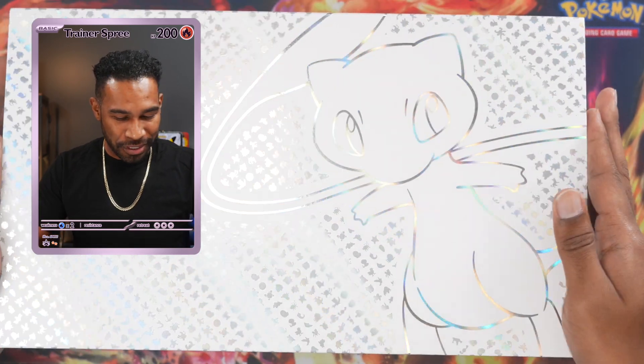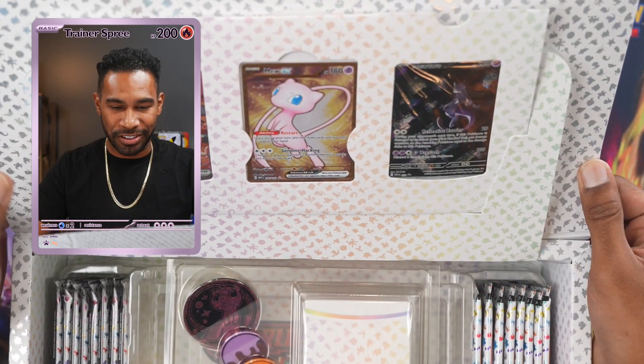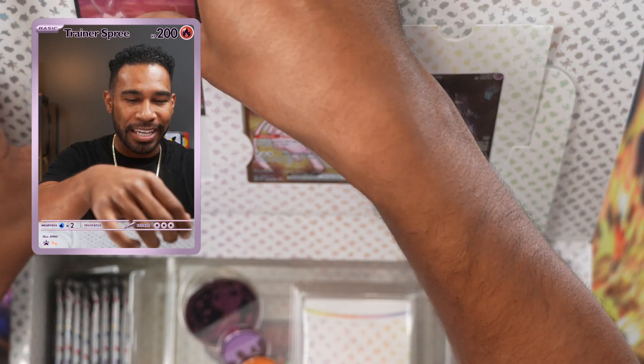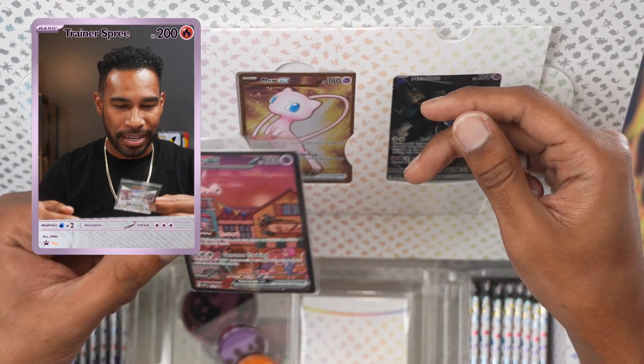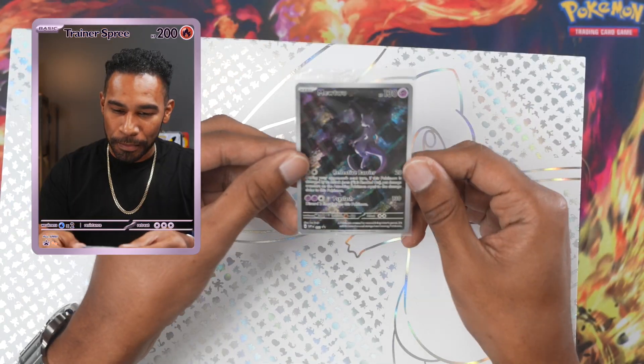And of course, some goodies — look at this — like this Mew EX card. The promo looks so good. I remember pulling that in Japanese.